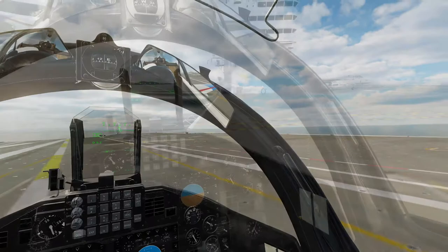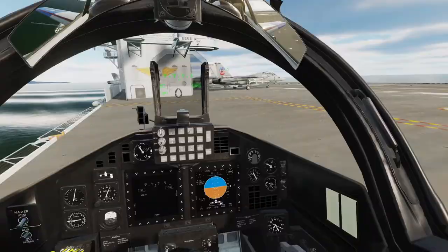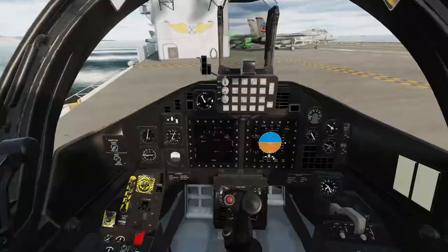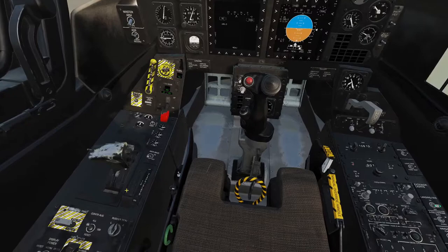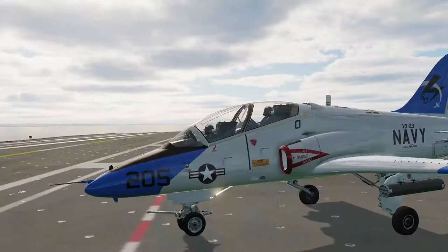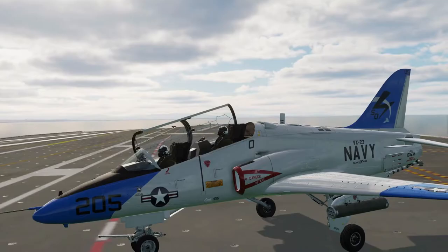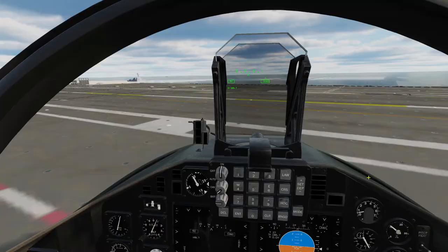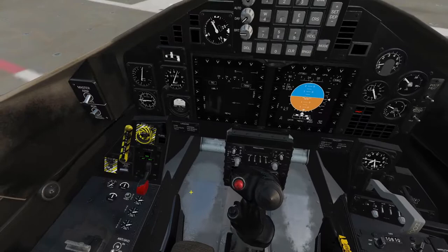As you can see here, it's fairly easy once you get the hang of it to land this thing on the carrier. And unlike the A-29, which I have tested on a carrier because for some reason it can be placed on one in the Mission Editor, the T-45 doesn't fall through the deck, which is really, really nice. I did approach the limits of the flight model a little bit here, and when you get to the extremities — the upper and lower end of the flight model — you start to experience some weird stuff. But other than that, this thing is very much a fully functional aircraft.